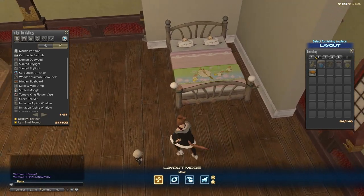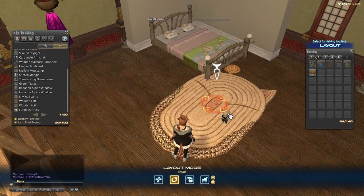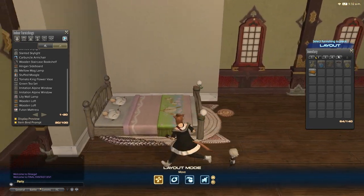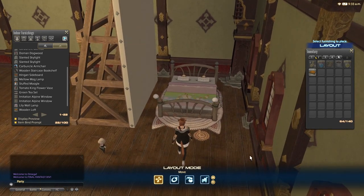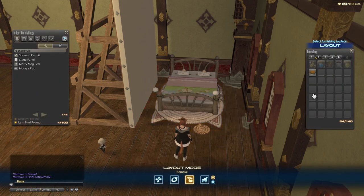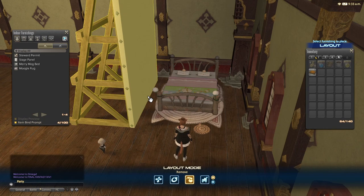I'll show you what I mean by working it into a build. I'll position the bed where I want it, pop a little Moogle rug underneath, spin it around — okay, that's centered. Now I know where I want the bed, so I'll take the guide walls away and get ready to float both the bed and the rug together. Rugs can be an absolute pain, but it's exactly the same premise — go as low as you can, click and hold, Escape.